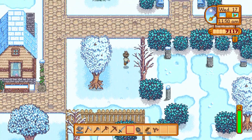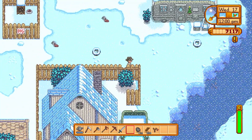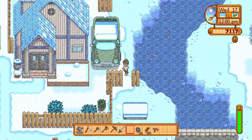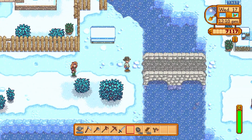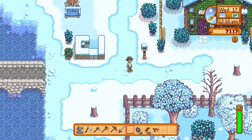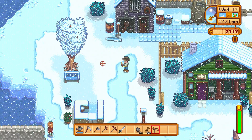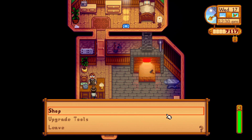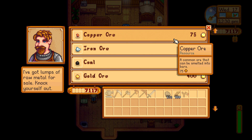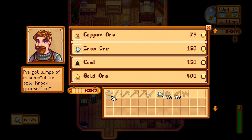Anyway, let me go ahead and get this bar real quick. I can't believe I did that. I sat there, had it out. I think this is Emily. No, that's Elliott — dude with long hair looks like a chick, man. He sells oars. Yeah, he sells oars. He doesn't sell bars.